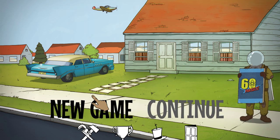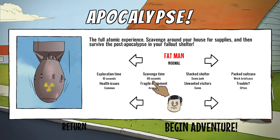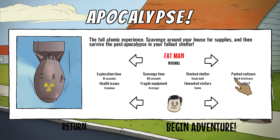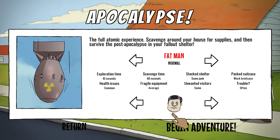I'm going to click New Game - Classic. So I actually don't know the difference between these modes but I'm going to start with Apocalypse and see what we can do. Okay: the full atomic experience - scavenge around your house for supplies and then survive the post-apocalypse in your fallout shelter. Fat Man - okay, so that's the type of bomb. Exploration time 10 seconds, health issues common, scavenge time 60 seconds - that's why the game's called 60 Seconds. Fragile equipment average, unwanted visitors some, stock shelters some, junk packed suitcase, work briefcase, trouble often. Alright you guys, let's see what happens - can Atticus take his little group and survive the nuclear apocalypse? Let's try it!